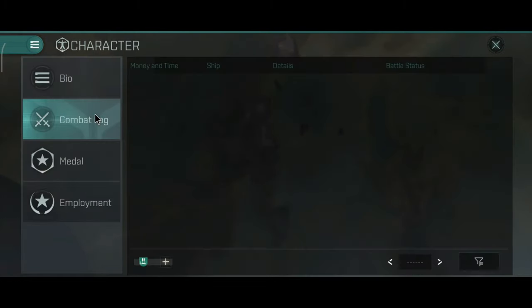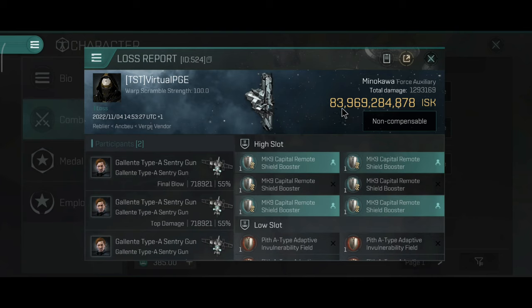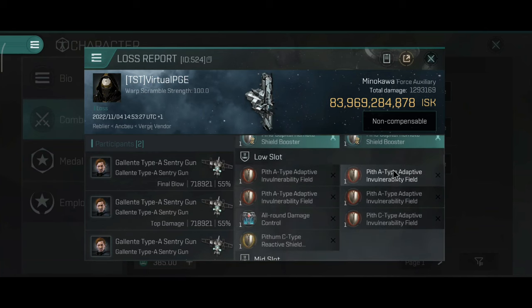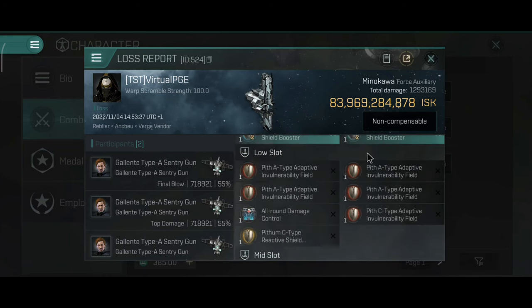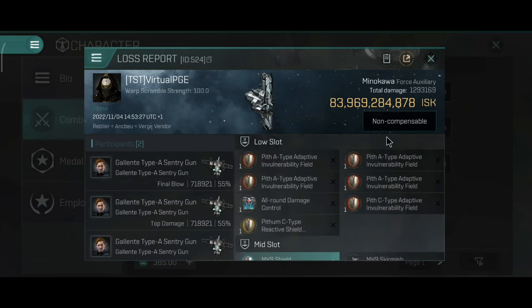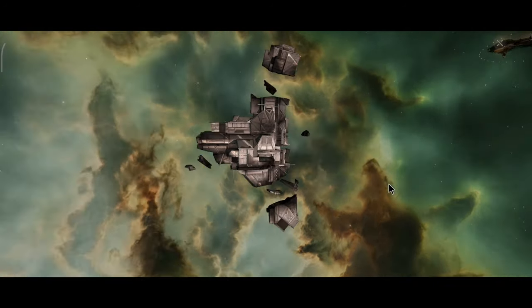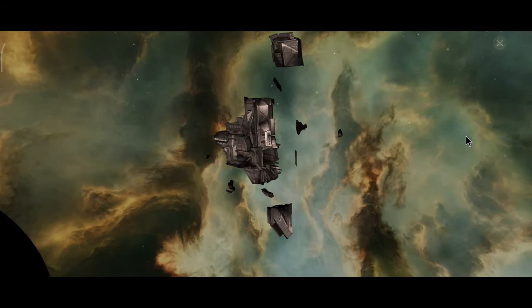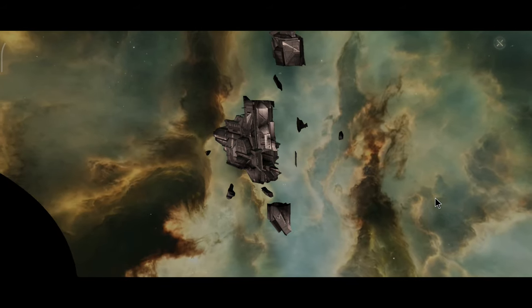Let's take a look at the kill — I mean the loss. The Apostle was 89 billion; this is 83 billion, almost 84 billion. Not bad — not as expensive as I thought it'd be. It did last quite a while against the gate guns, which is hilarious — usually the gate guns pop your ship but these things live against them for quite a while. Well, that was a very nice little ride with the Minokava. Hope you guys enjoyed — stay safe, fly safe, and as always I'll see you next time.